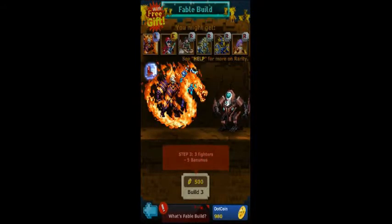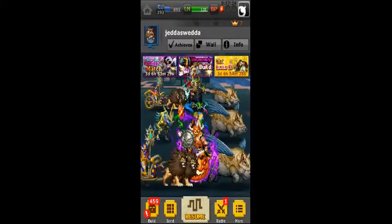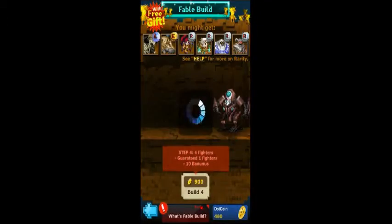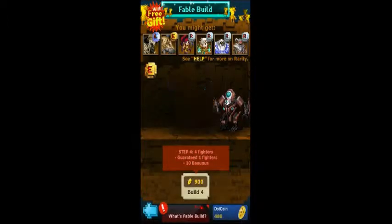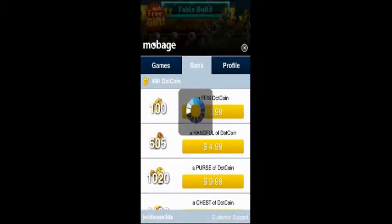We are going to purchase the third step and that is all we're going to be doing. Okay, what is that - Aquarnius - and the same guy I got before. Why not do another step? We have more money to waste on this cause. What do we need for this - 900, 480 spent, five dollars, all for four fighters. Worthy cause indeed.